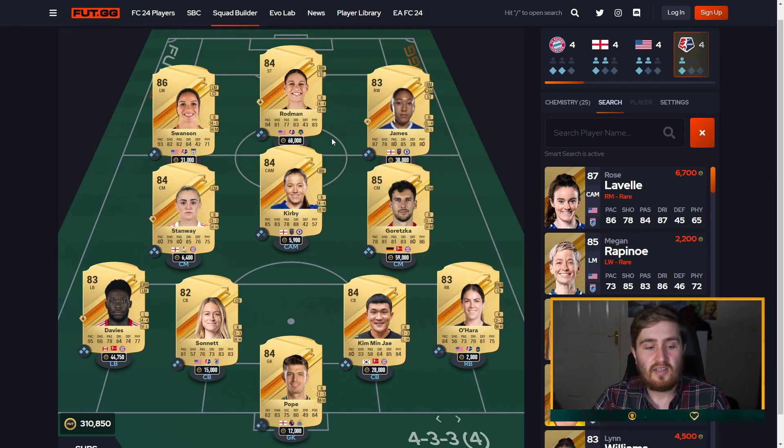The 250k squad is actually about 300k right now. You can get full chemistry on everyone except Pope. I think if you put an English manager in and have James, Kirby, and Pope, they get full chemistry — and then add one more National Women's Super League player and everyone in the team gets full chem except Pope.